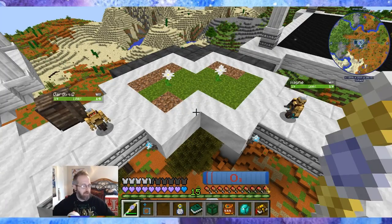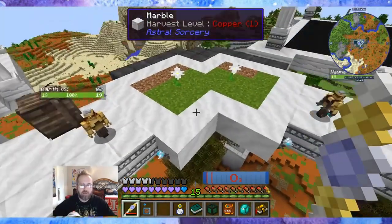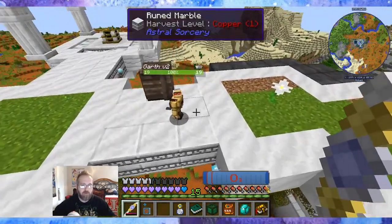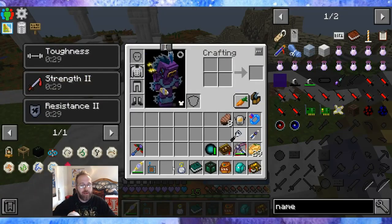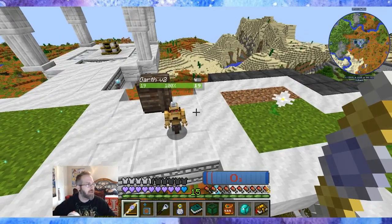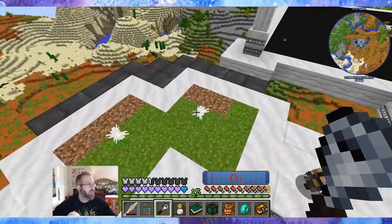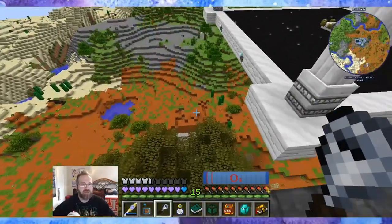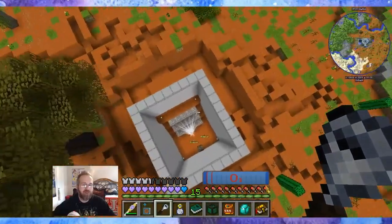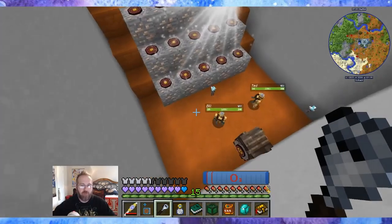I went ahead and I rebuilt Garth. It took me a little bit of time in between episodes — he is now Garth version 2. One bummer: I have no idea why, but when I teleported back after making Garth and came back, all my seals are gone. All the seals are gone. I made sure I checked down here — these seals are still here, they're still doing their thing.